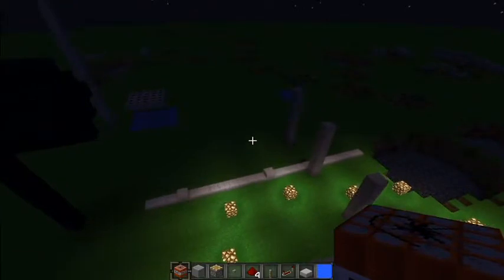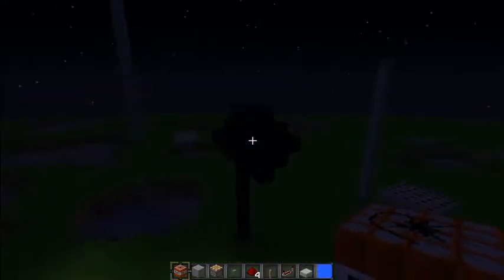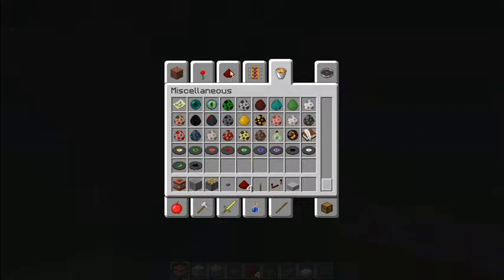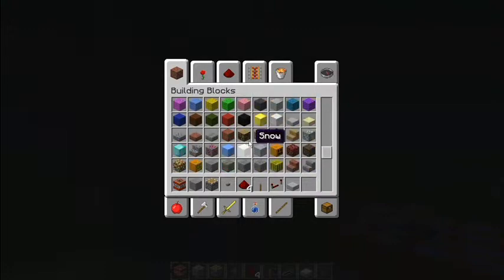This is where I test my stuff. This is the cannon, and I'm gonna have to light it — at least it's got glowstone.